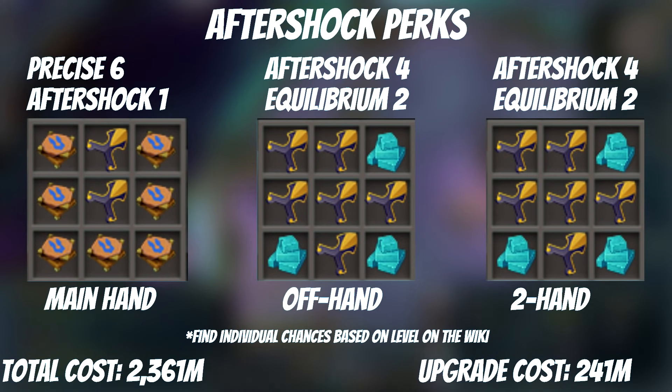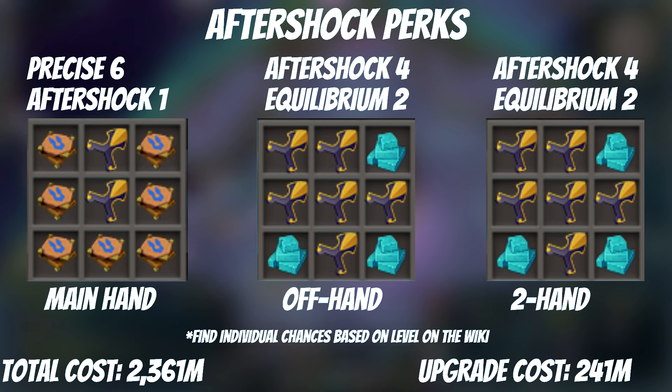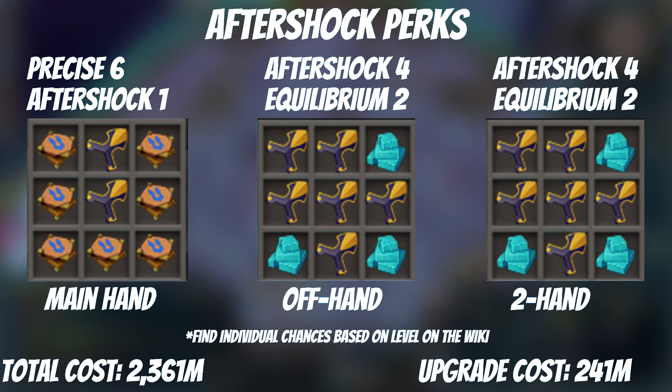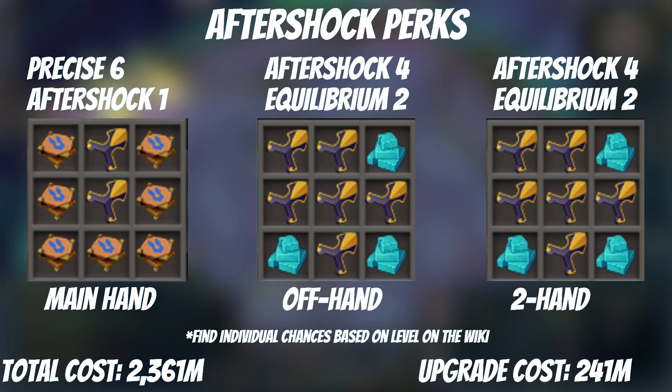We've largely ignored Aftershock until now, but it's time to commit. We need a total of 3 Aftershock perks: Precise 6 Aftershock 1 on our mainhand weapon, and Aftershock 4 Equilibrium 2 on both our offhand and our two-hand weapon. If you don't want to commit to multiple Aftershock 4 Equilibrium 2 combos — as they get very expensive — you can stop once you have Aftershock 4 for both offhand and two-hand, then come back for the Equilibrium 2 combo later. If you haven't used your Guardian's Gift yet, this might be a good place to use it. With this upgrade, we are now over the max cash stack at 2.36 bil worth of mage gear.